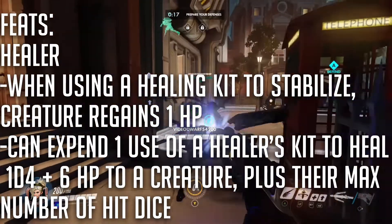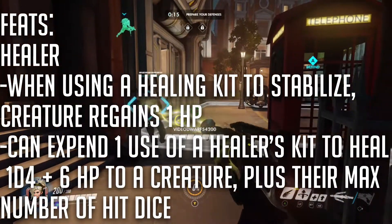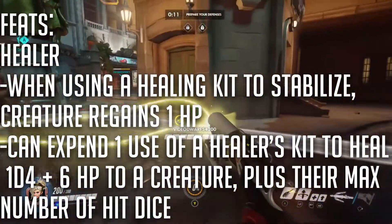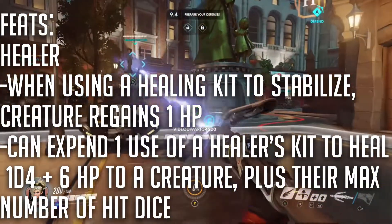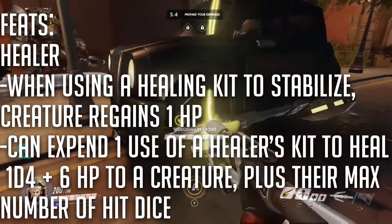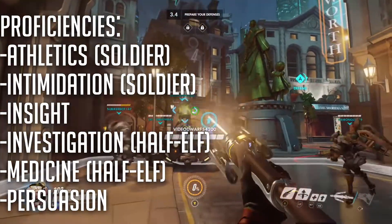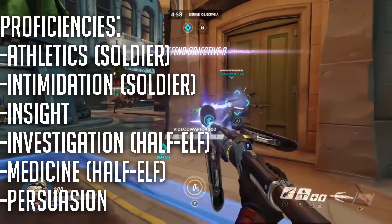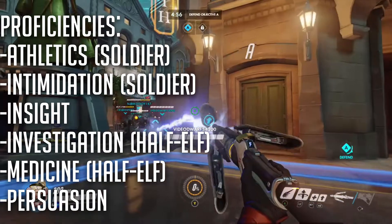Her feat is Healer. When you use a healing kit to stabilize a creature, that creature regains one hit point. Additionally, you can expend one use of a healer's kit to heal 1d4 plus 6 HP to a creature, plus the maximum number of hit dice. For your proficiencies, choose Athletics, Intimidation, Insight, Investigation, Medicine, and Persuasion. The sources for these proficiencies are listed.